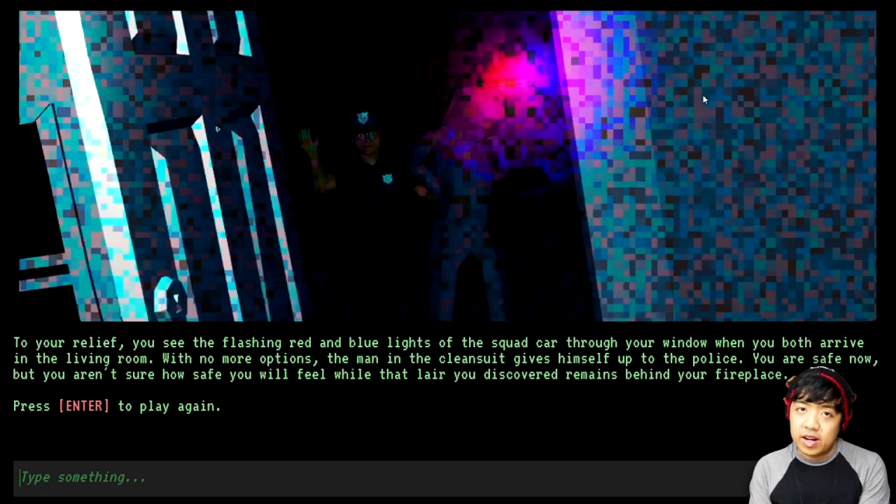So I did the same thing but with the 911 call. To your relief, you see the flashing red and blue lights of the squad car through the window. When you both arrive in the living room with no more options, the man in the clean suit gives himself up to the police. You're safe now, but you aren't sure how safe you will feel while that lair you discovered remains behind your fireplace.